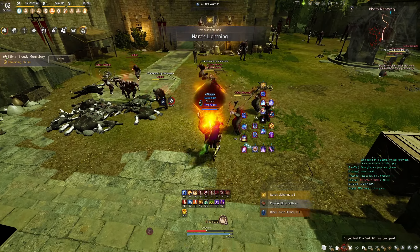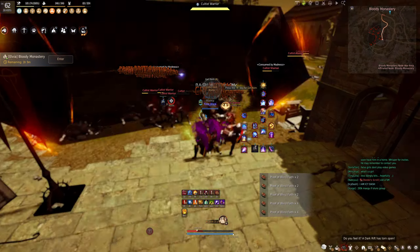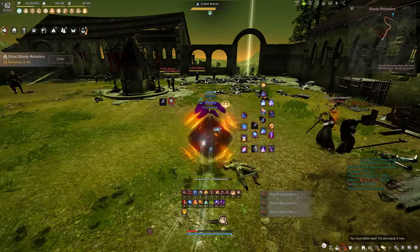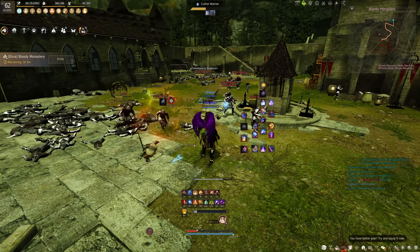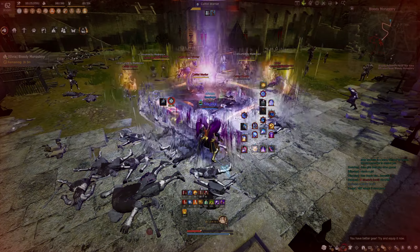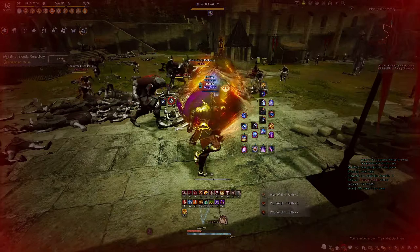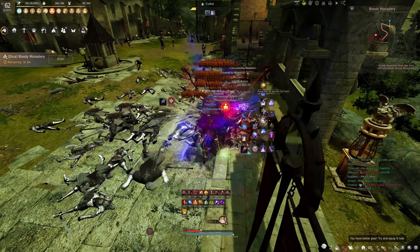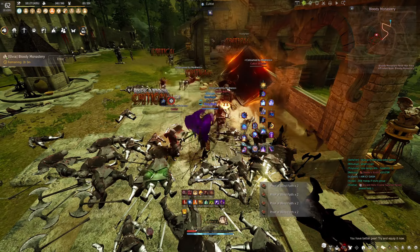The mobs that hit you for the most damage here are the wizard-type mobs that shoot flame balls at you. If you get hit in the back those definitely hurt. Any time I grind here I can't remember the last time I've been at full health without HP pots — I'm always at 40% or lower. That's normal because there are so many mobs hitting you constantly.